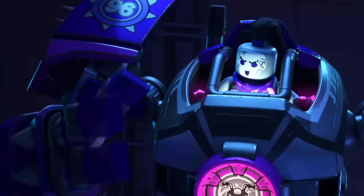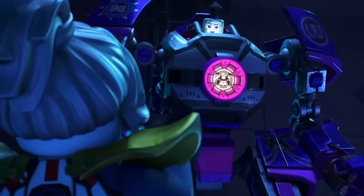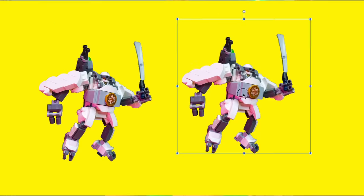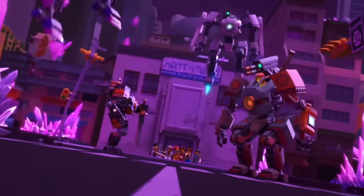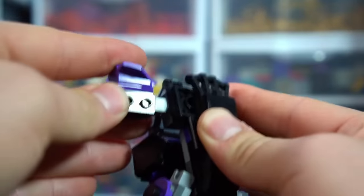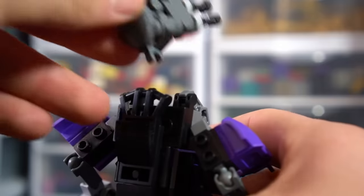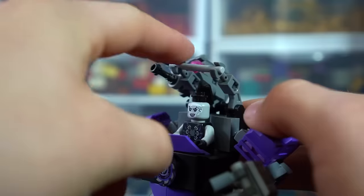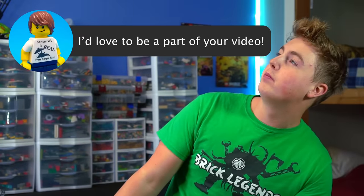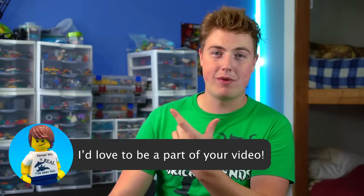Next up we have Ultraviolet. Ultraviolet is a super awesome villain from Sons of Garmadon and now she's back. For Ultraviolet it's pretty simple — I already had Fugitive's mech built, so basically all I needed to do was make the exact same thing but purple. Ultraviolet's mech is a couple different shades of purple; I kind of stuck with dark purple. I gave her arms, legs, an awesome sword, and an awesome shoulder cannon, put Ultraviolet in it, and now we have Ultraviolet's mech.